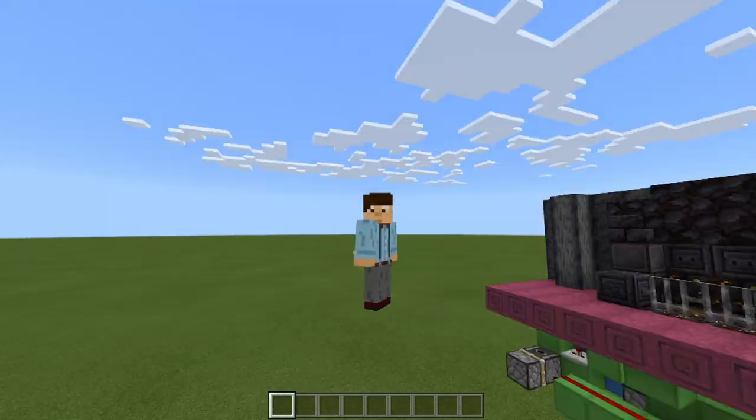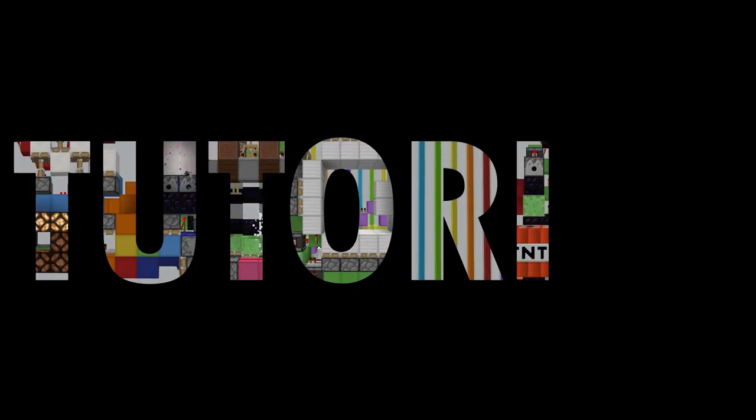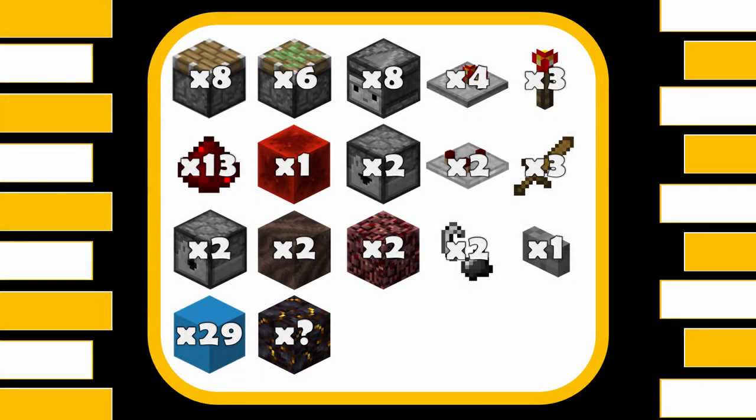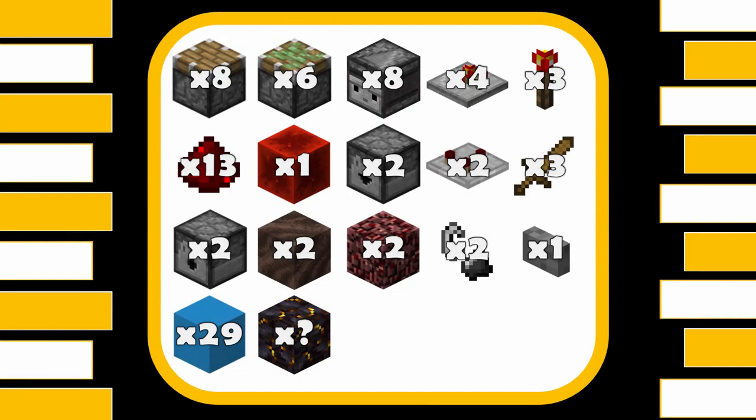So now you've seen the build and you've seen it working, let's get on with this tutorial. For this build you are going to need: 8 redstone, 60 replacements, 8 observers, 4 repeaters, 3 redstone torches, 13 redstone dust, 1 redstone block, 2 droppers, 2 comparators, 3 non-stackable blocks, 2 dispensers, 2 soul soil, 2 netherrack, 2 flint and steel, 1 button, 29 blocks, and 1 high block for decoration.